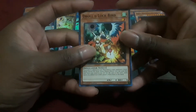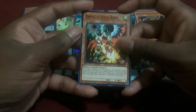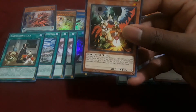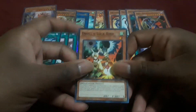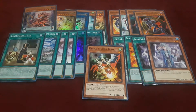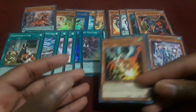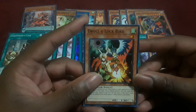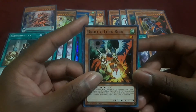I want to talk about all the hot reprints that a lot of people are going to be looking for competitively. Droll and Lock Bird as a common — this was something a lot of people were waiting for. In the TCG we never really thought we were going to get this because we thought they were going to screw us over and put in Effect Veilers and stuff like that. But they owned up to it and gave us Droll and Lock Bird. So if you're looking for copies of Droll and Lock Bird, snag yourself about three structure decks and trust me, you'll get them.